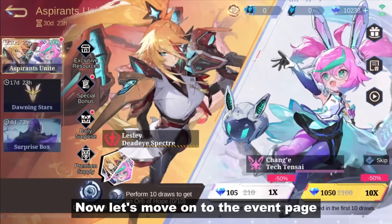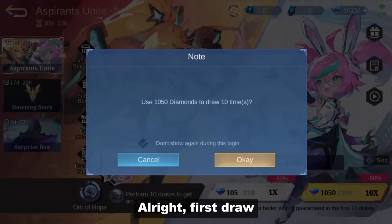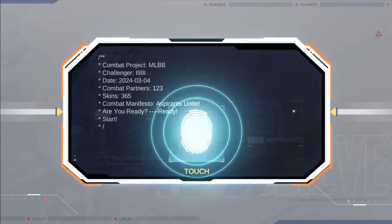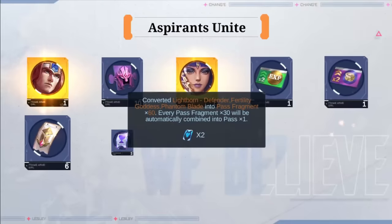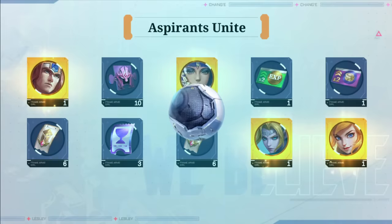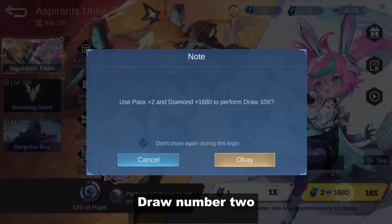Now let's move on to the event page, where you are guaranteed to get a non-owned epic or better skin on the first 10 draws. Alright, first draw — here goes nothing. I got a skin, and I also got a second one but it's a duplicate. This is the bingo part where I need three balls to land on the same box — one down, two to go. Draw number two.